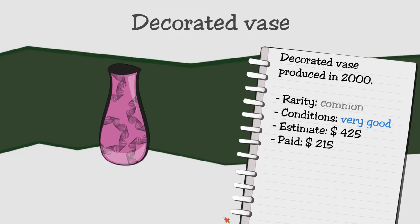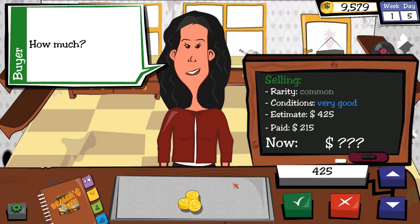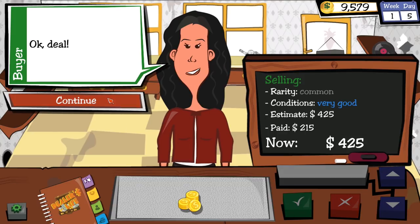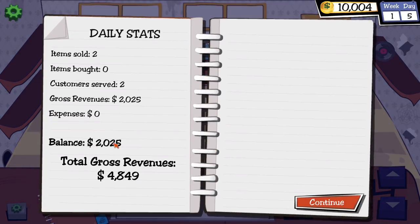Belle wants to buy the vase I just got. I paid $215 for it. What do you want to pay? I push for $425 and she agrees — pretty much doubled my money there. Getting there.